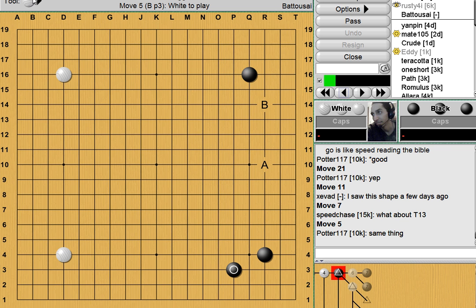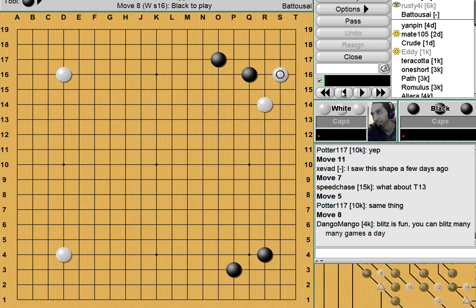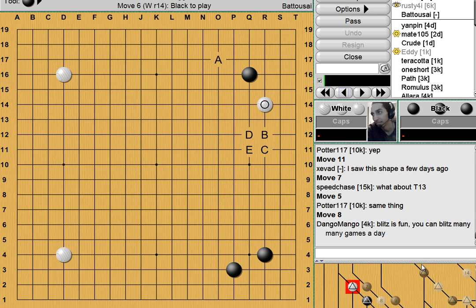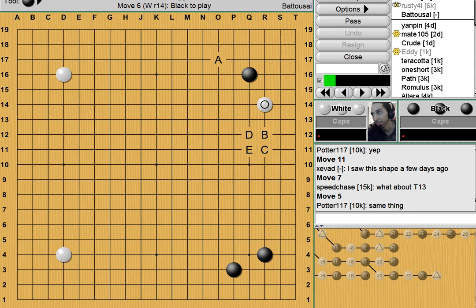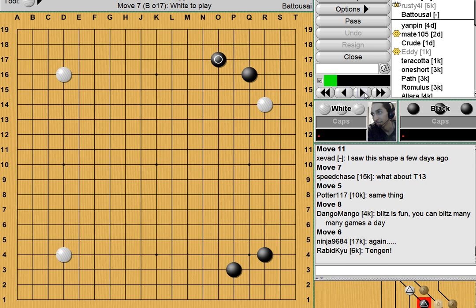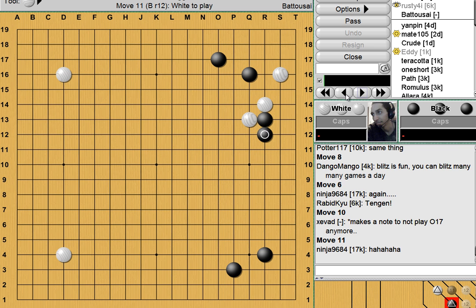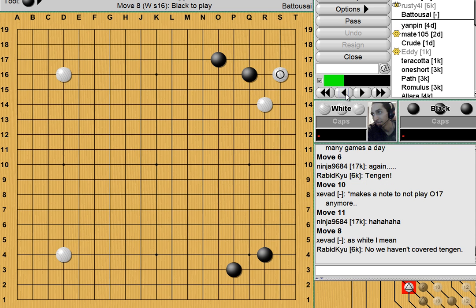We went over A and B — I guess we kind of went over C, the most common variations anyway. I think you all know what you're aiming for if you play the Orthodox Fuseki. Tengen does not enter into this — I saw that in my last game I recorded on Tengen. I don't want to see it again. As White, your response to the Orthodox is to play Tengen — I will let you experiment with that and then you can come and give us a lecture on your results.